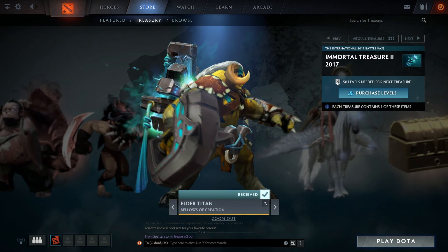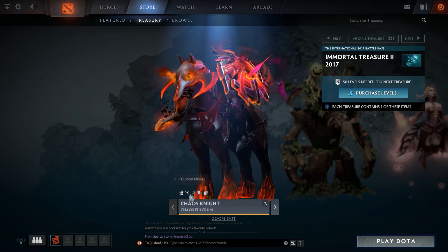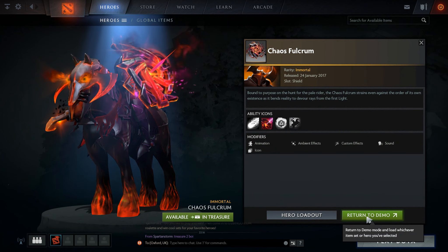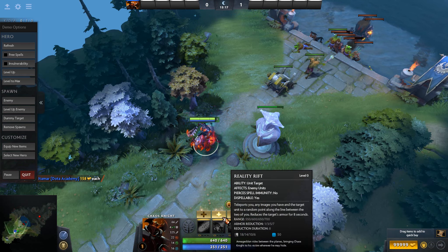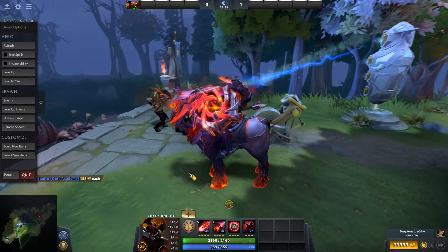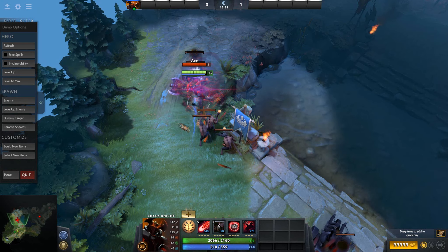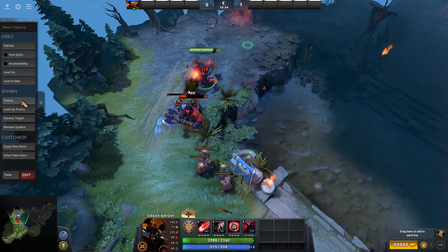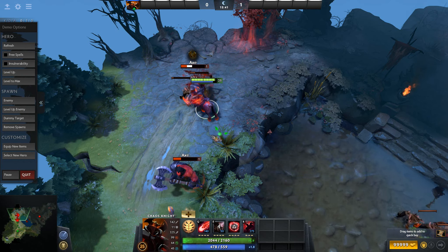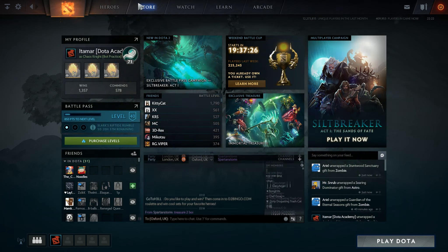Now we'll go through them one by one and show you all the effects. Starting off with Chaos Knight, you can see the custom ability icon for Reality Rift and a bunch of other effects. Ariel, what do you think of this one? Probably one of the lesser appealing ones in this treasure, but it's still nice. This is the first immortal for Chaos Knight, so he's finally given one. The Reality Rift animation looks really cool actually, but other than that there's not that much to it.